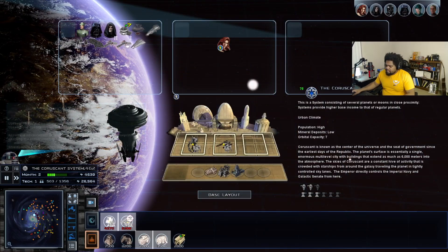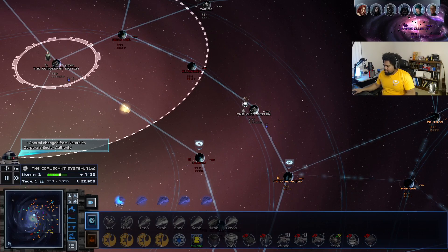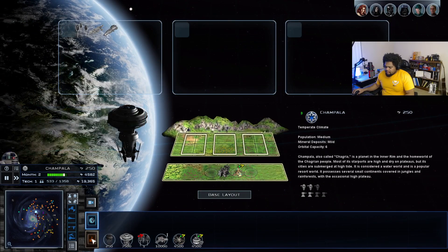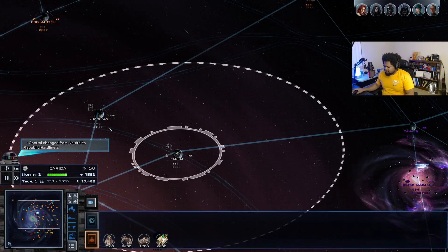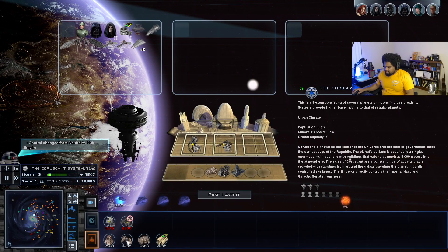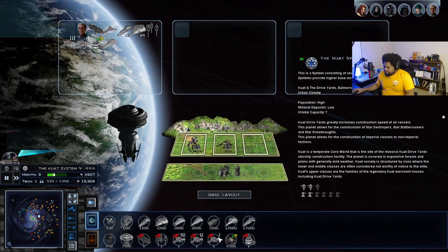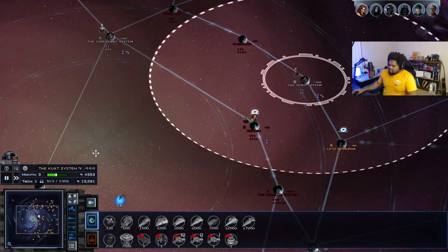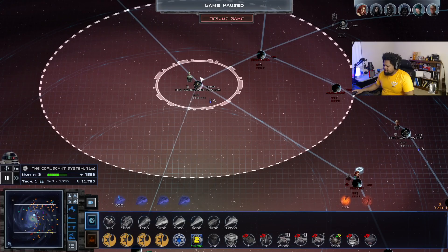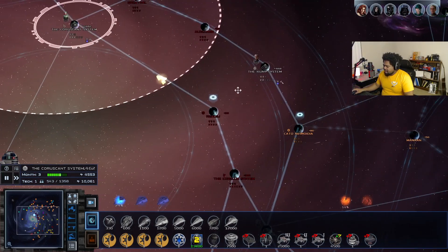We'll do a bit of moving around — probably check out Rindeli, always my favorite planet because you can build those really cool LAATs, my favorite unit in the game. Let's get some resources upgraded, build one station here too. It doesn't look like there's really too much for the Republic forces here, so we might just go ahead and try to take that out, build up a quick little fleet.